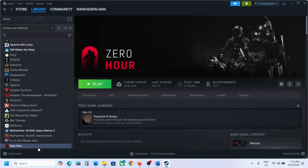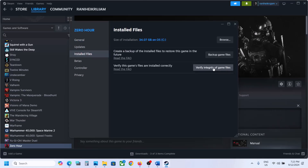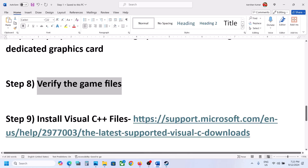The next step is to verify the game files. Go to Steam, right-click on the game, select Properties, go to the Installed Files tab, and click Verify Integrity of Game Files. Click Yes to allow. Once the verification is 100% complete, launch the game and check.